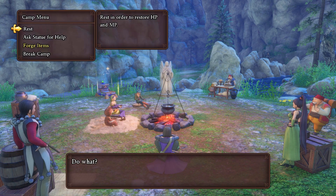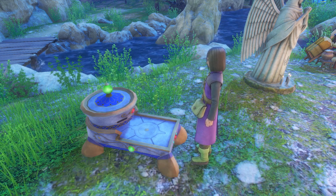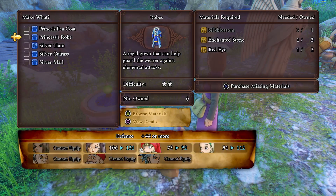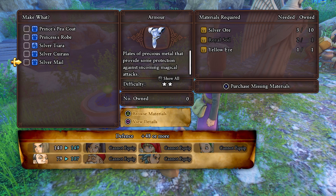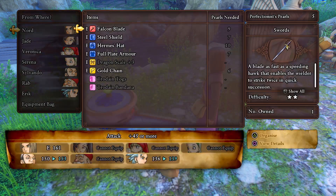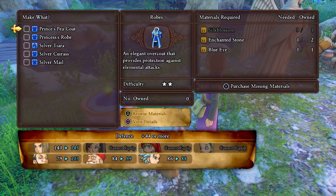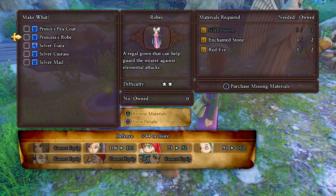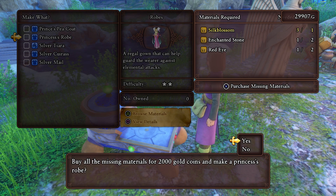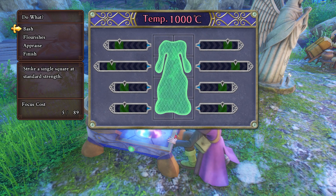We'll set up camp here. Forge items — level up. North's maximum focus increased by two, nice! We have five perfection pearls and four recently unlocked recipes. Dude, you got some nice stuff in here — holy cow. Rework an item — it takes nine to do that. 45 to 121 — wow! Let's try it out.